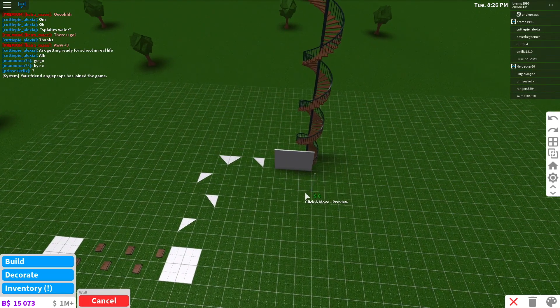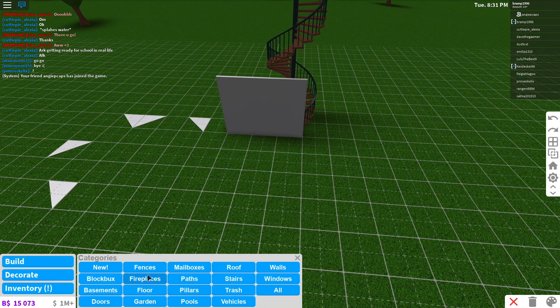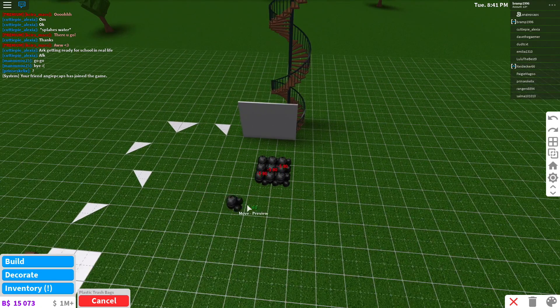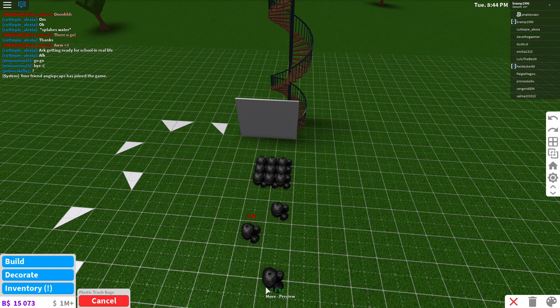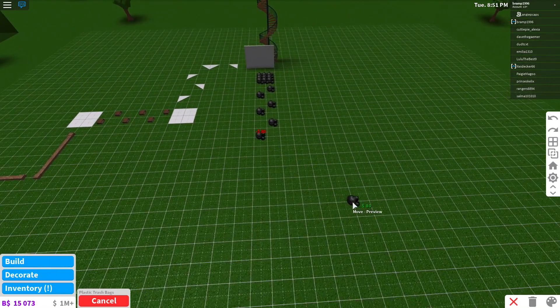So people are gonna have to jump from here to here. How about we make some trash cans that they jump onto? Just like this over here — they need to jump in the trash cans and then continue their way. Let's make them a little bit further every single time. This will be a really fun obby, I'm really excited to try it.